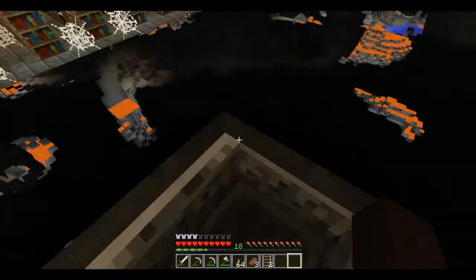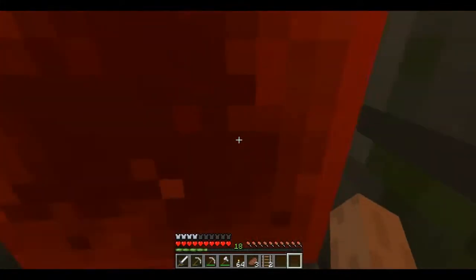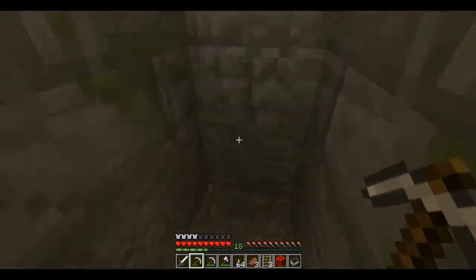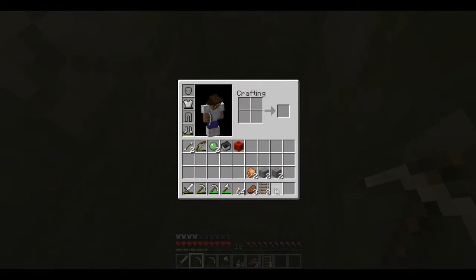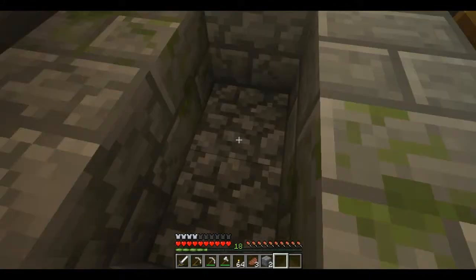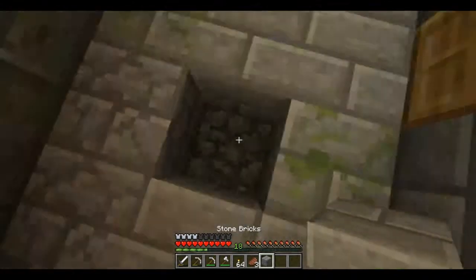You can pretty much see anything you want. To get out, just left-shift, make your way out, break the block, and get all your materials back. It's pretty much as simple as that.